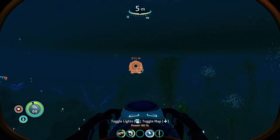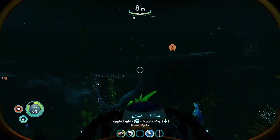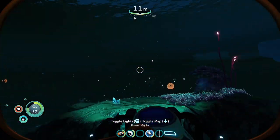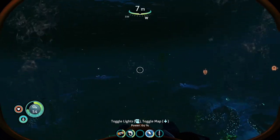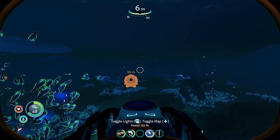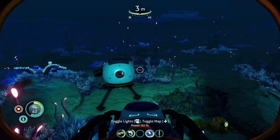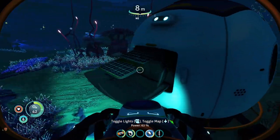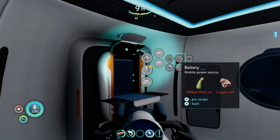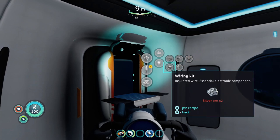You're going to be spending a lot of time on that land over in that direction, and I reckon that's the best base selection spot. Around here you've got the drop pod, so there's no real need to have a base close to your drop pod unless you really just want to test stuff out. The Habitat Builder needs one wiring kit, one computer chip, and one battery. Battery is two ribbon plants, one copper ore. Computer chip is table coral, gold, and copper wire. And obviously the wiring kit is silver ore.